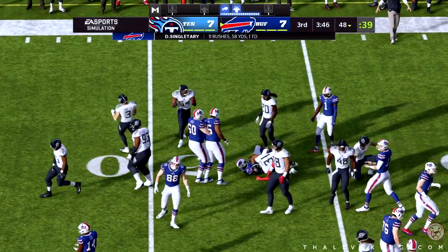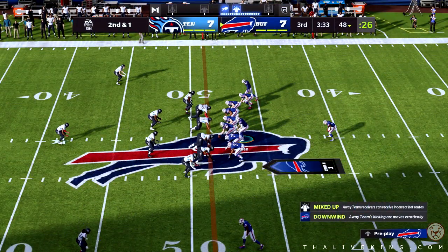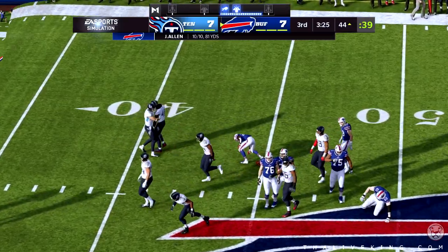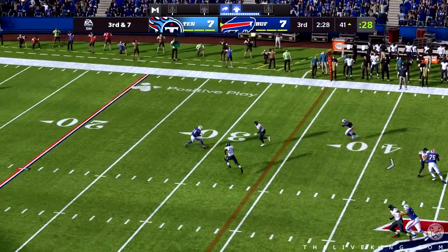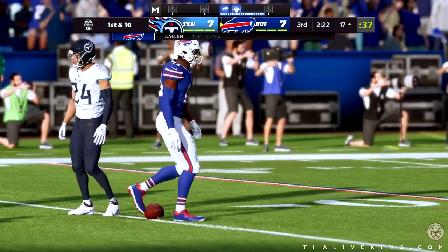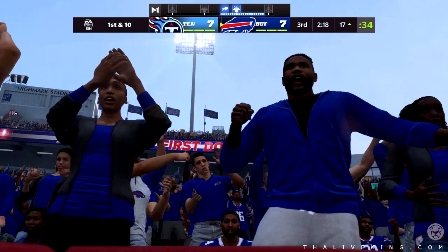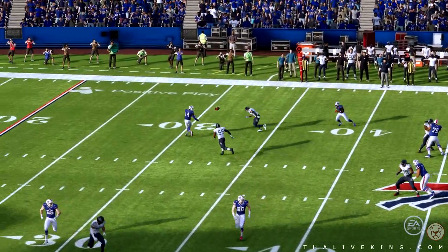On first down — Singletary — and he's going to get a solid gain of nine before being brought down, second and right of the yard. The strong safety position ended up making the tackle — we often call them a hybrid, combination defensive back, combination linebacker. Allen gets it complete to Stephon Diggs, and he's going to have a Bills first down, converting on third down — that one good for 24 yards. It's taking a while for this offense to get going, but they're oiled up now.